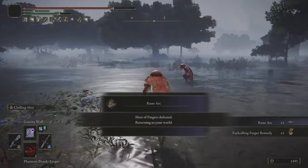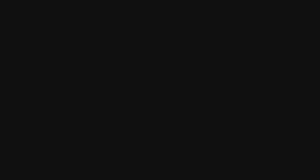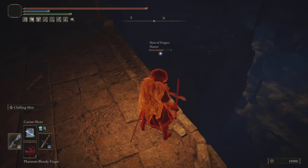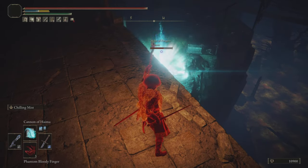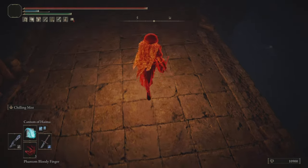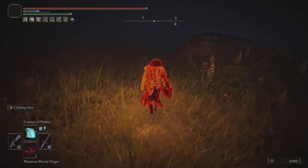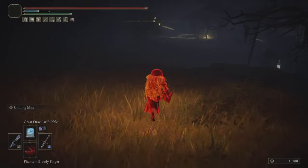Using Gravity Well to pull people into the bubbles — that's a funny thing that can work quite often. These bubble spells that y'all wanted me to play with — like I said, I made a video during the network test and jokingly was like, oh, they're so OP. They can do damage and they have hit stun, but they are so hard to hit anybody with that you're just out of your mind if you use these things.